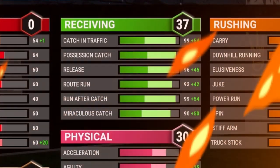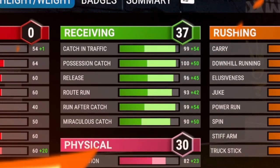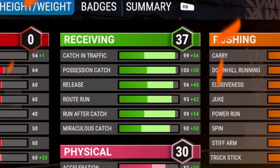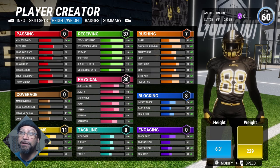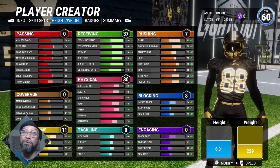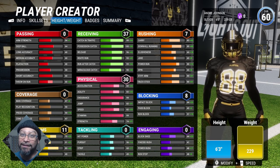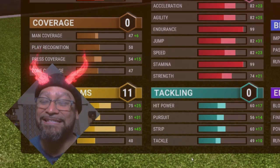His receiving stats: catch in traffic is a 99, possession catch a 100, release a 96, route running 93, run after the catch is a 99, miraculous catch is a 90. For physicals, acceleration is 82, agility is 82, jump is 82 — but since he's tall that 82 is going to be nice. His speed is 82; André Johnson wasn't exactly the fastest receiver, but his route running made him open a lot, like Jerry Rice. His strength is a 74.